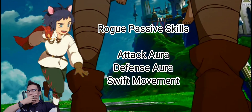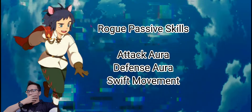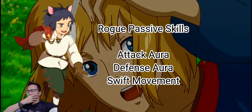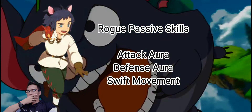The first two passives, attack aura and defense aura, are the best passives to use for the Rogue class. These passive skills will increase the attack and defense of the entire party. Having skills that give an unconditional boost to your attack and defense are always the best ones to go with first. For the third passive, we have gone with swift movement.